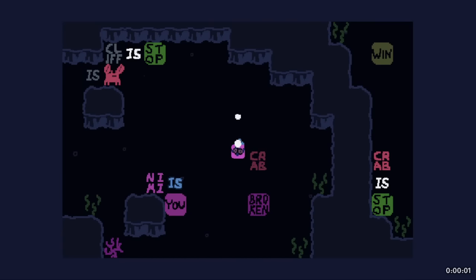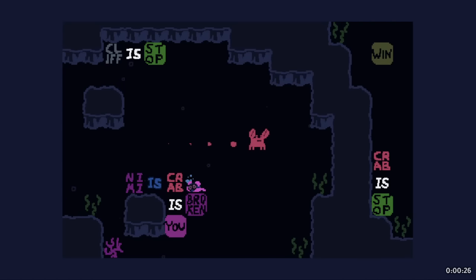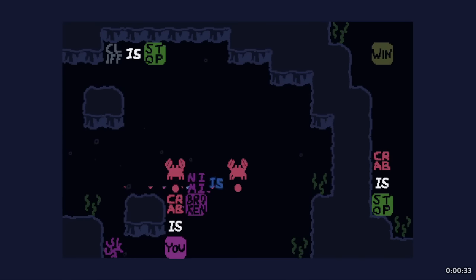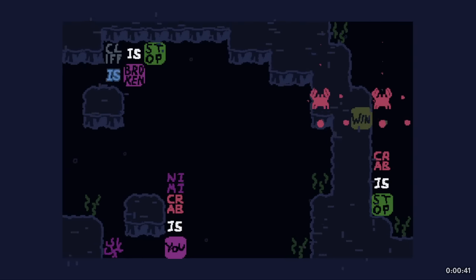Now this is another turning text, but I think this is the variation that can only turn - you can't make a real statement with it, it only turns. Crab is stop on the very right. So we can do crab is broken with a turn - now it's no longer stop because it's broken. Now we have a real 'is' sitting around, so we can now play as the crab. Cliff is broken with a turning text - there we go. And then cliff is broken, crab is win.